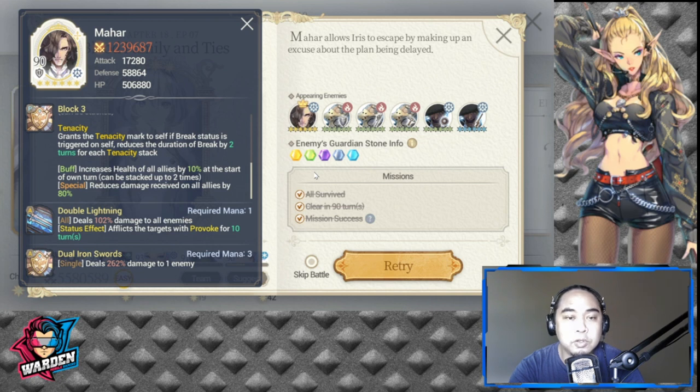He also has a buff that increases the health of all allies, which contributes to you not three-starring this stage. It gives increased health and reduces damage received by all allies by 80%. So he's a tank for himself and for his allies. His active skills are just normal provoke and damage to one enemy — nothing special.